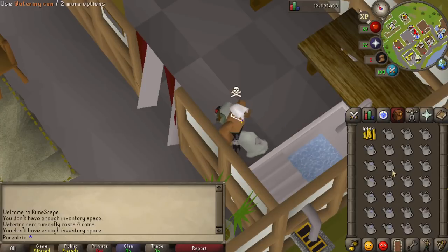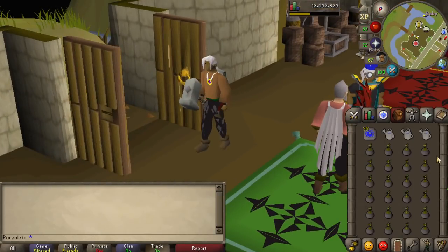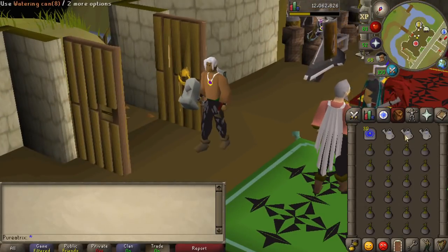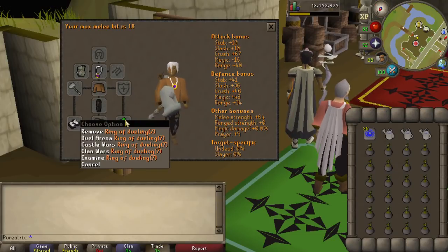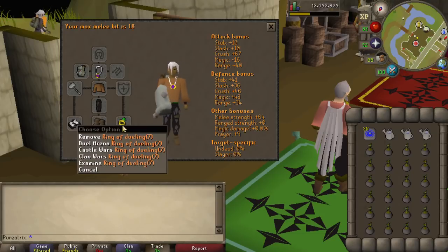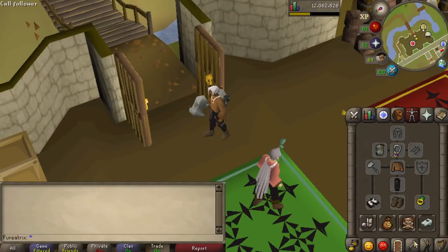The last two things you'll need are teleports to your house and some rings of dueling. To start things off, you should have your house teleports, 3 full watering cans, and the rest of your inventory filled with bagged plants. You should also be wearing a charged ring of dueling, and throughout this method, don't forget to keep track of your charges in your ring because sometimes you might end up stranded at your house.